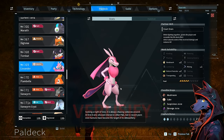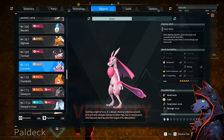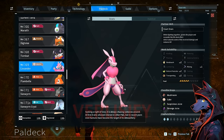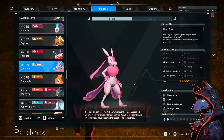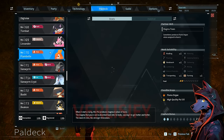Lovander: another silly pal — seeking a night of love, always chasing someone around. At first it only showed interest in other pals; in recent years even humans have become the target of its debauchery. They made the super sexy pal and they're shameless about it. It drops cake and suspicious strange juices — I find it charming in its own way. The way it struts around, there's so much personality. Level 2 handiwork, level 2 transporting. While fighting together, grants the player and Lovander lifesteal which restores hit points — could be really good for combat utility. Sometimes produces flame organs when assigned to the ranch.